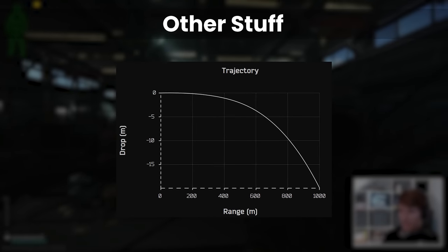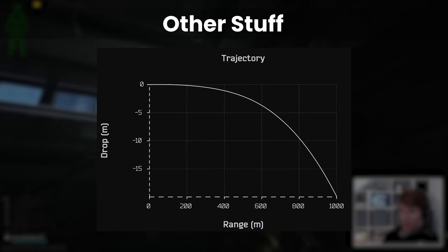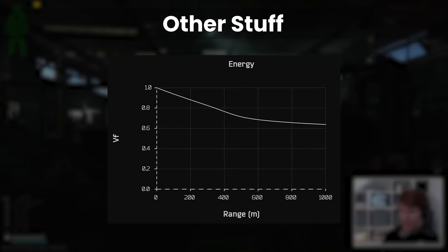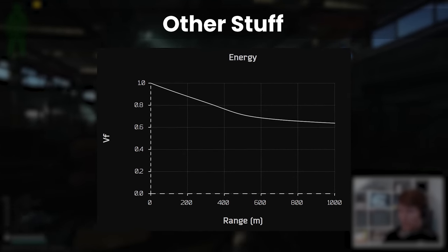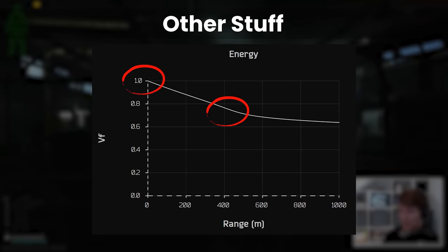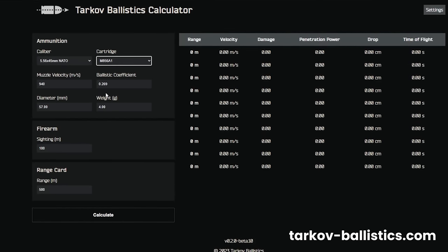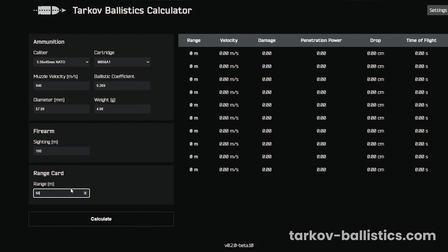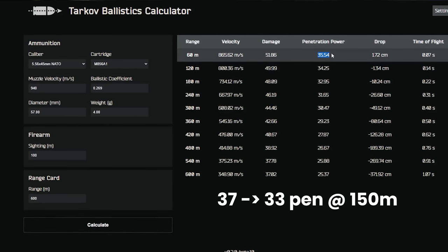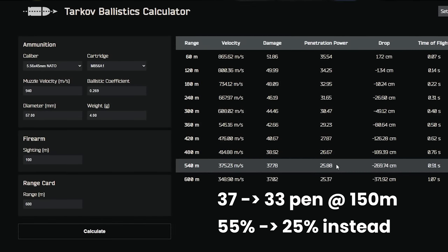Secondly, ranged combat. In all of the stuff that we've talked about so far, we've used the base values for all of the bullets. In regular Tarkov gameplay this is ok, but if you're shooting over 50 to 100 metres and above, it's worth being aware of how the damage and pen drop off can affect your time to kill. Nothing changes around the actual calculations with penetration and armour damage, it's just that the starting penetration you have over range is lower than it would be at point blank. Tarkovballistics.com has a great calculator where you pick a calibre, a round and a range, and it will simulate the damage and pen out to wherever you specified. Using M856A1 as an easy example, going from 37 pen to 33 at 150 metres actually makes a really big difference to the pen chance against class 4 — it's now a 1 in 4 chance rather than a 50-50 to penetrate, which is impactful if you're going for a headshot.